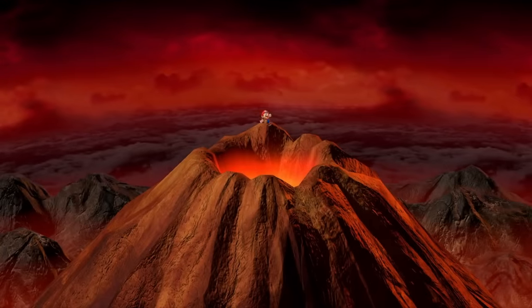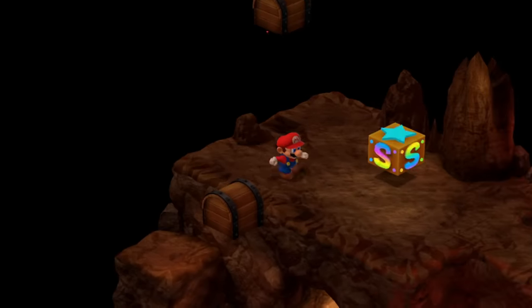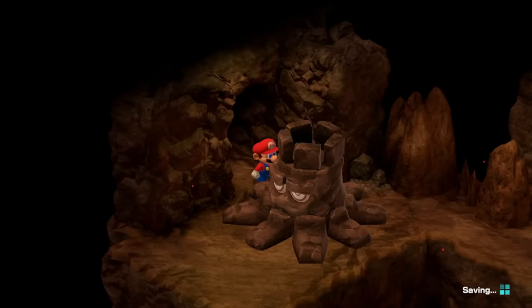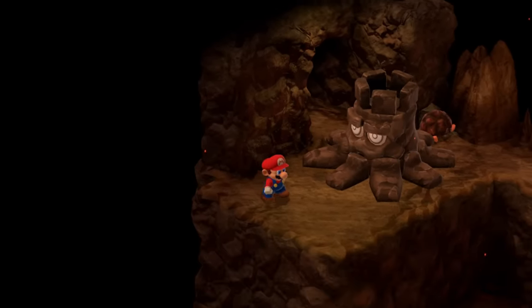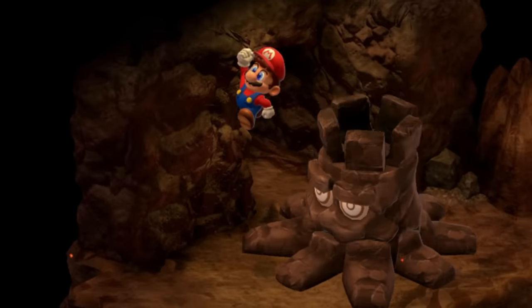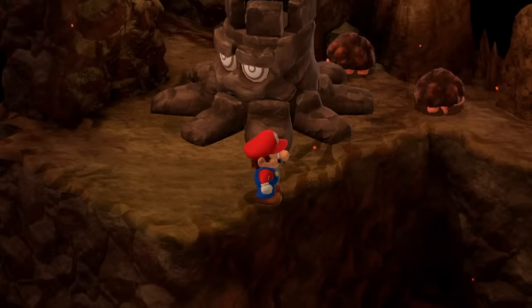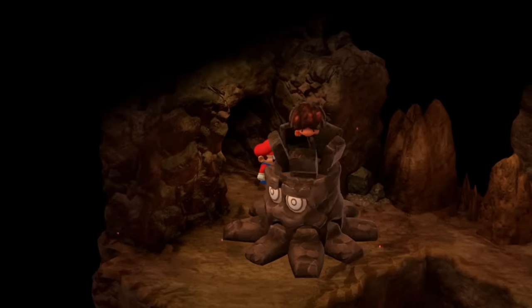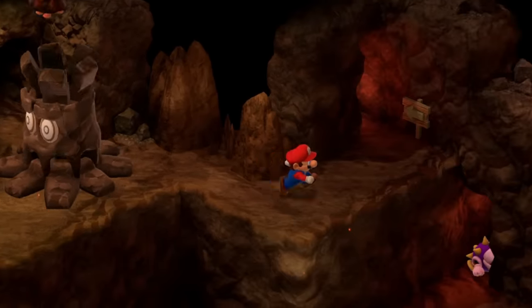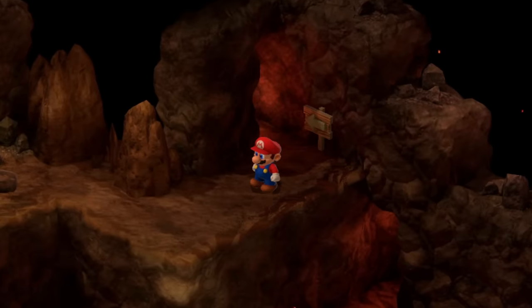Moving ahead a few more areas, we find the Stumpet Skip in Barrel Volcano. When you enter the room after the save block, there's a Stumpet right in front of you that appears to be mandatory, but if you align to the wall, you can make a tight jump between the enemy to get below it. From here, it's possible to walk the tightrope between the edge and the Stumpet to get past, but it was later discovered you can align to the upper wall and jump behind the Stumpet, which saves a couple of seconds over the first version.